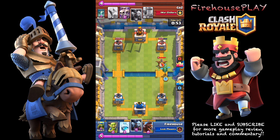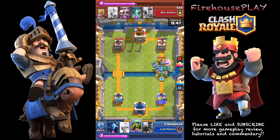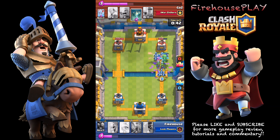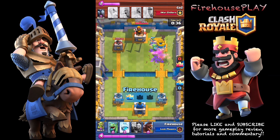This is a 3.4 deck, so you can really pump out a lot of troops really fast. Right here I dropped off a Baby Dragon, a Minion Horde, Goblins, and Spear Goblins all at the same time — that's a massive amount of troops. And another set of Minions. So that's a massive amount of troops all at once.